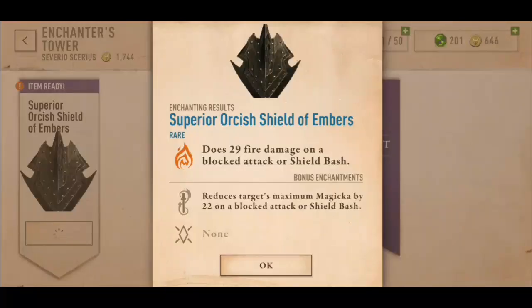They'll cost the same, and they'll be done instantly all the same. This is what an item with an enchantment and a bonus enchantment will look like when you collect it from the enchanter's tower.